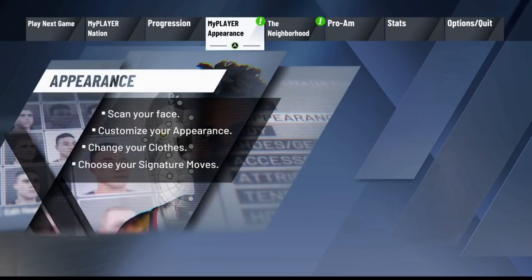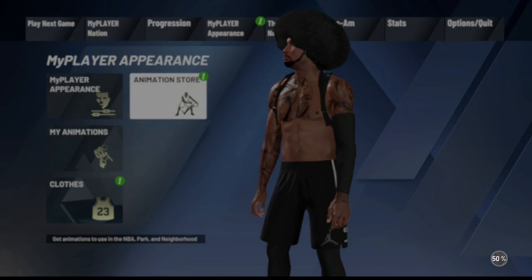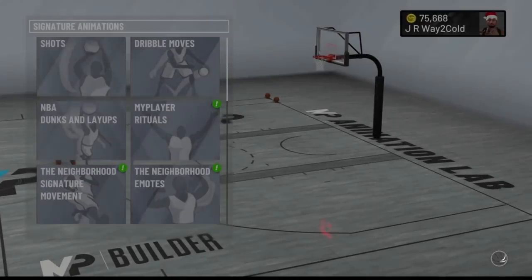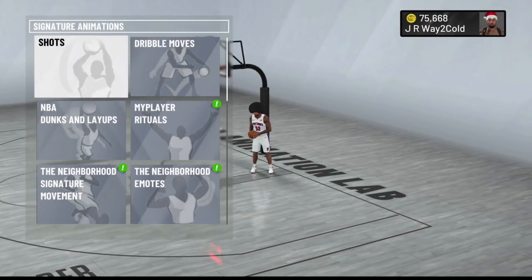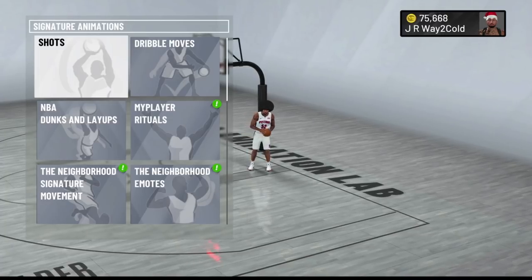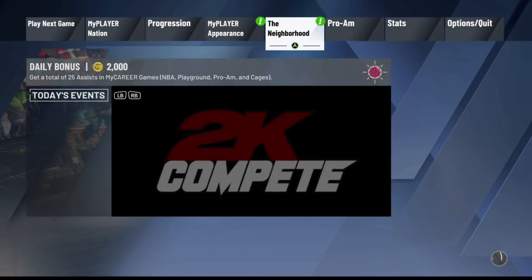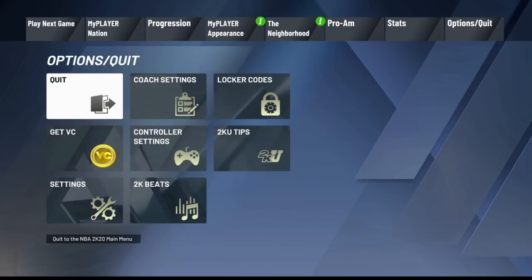I'm just going to go over to My Player Appearance in the animation store — I feel like this is the only place where I'm able to view my VC quickly. You can see right here my VC went up by a thousand, and I didn't lose 500 VC for making a new player. So again guys, you can keep repeating this over and over again. I'm just going to back out of this and go ahead and load up the NBA 2K20 main menu so I can keep repeating this.